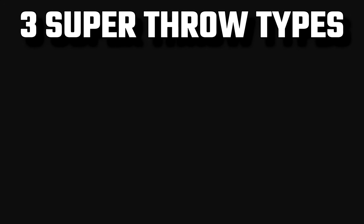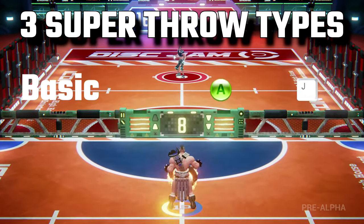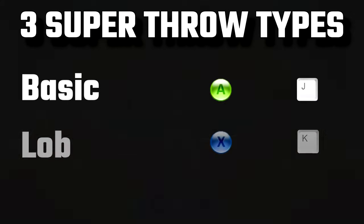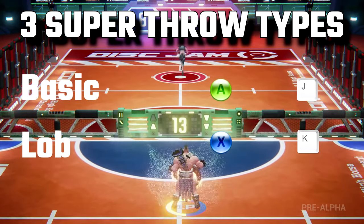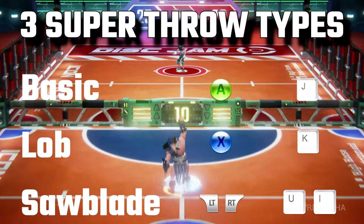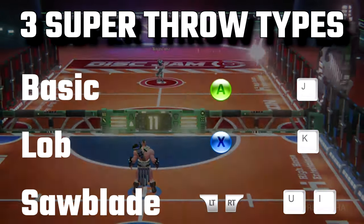There are three types of super throws. The first is the basic super throw, which you select in the customization option. Currently we only have Pythagoras and Zed, with more coming soon. The next one is a super lob, which will lob it to the back line in a super fast tire motion. The last super throw is the saw blade — using your quick curve buttons, you throw it directly at the wall and it slides right down the wall into the end zone.